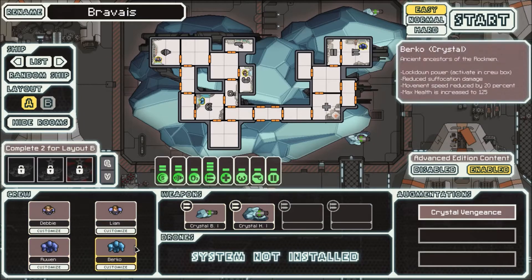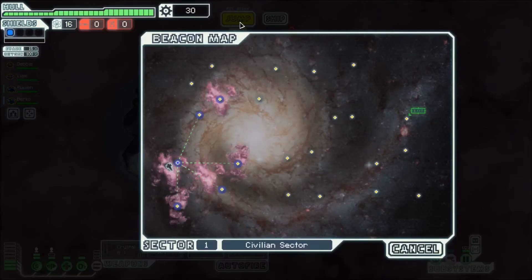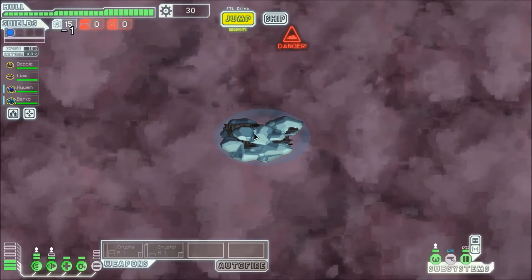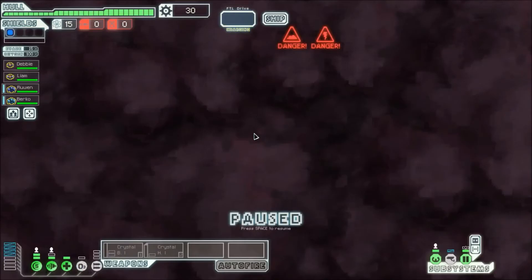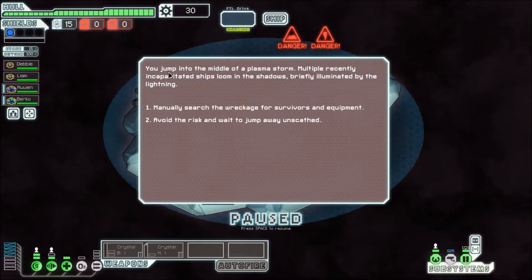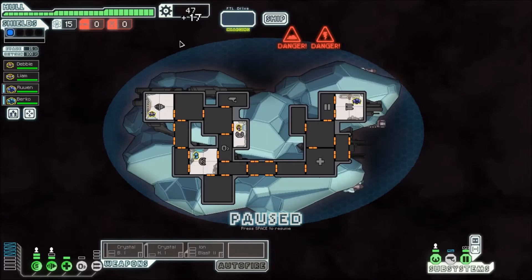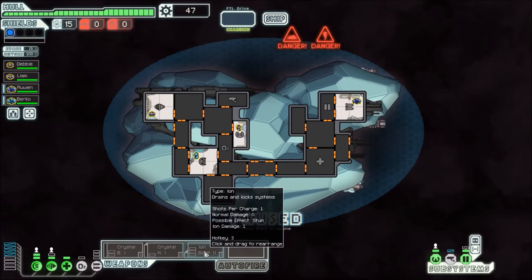Anyhow — Debbie, Liam, Ruin, and Berko — have an important quest, amidst lots of nebulas. We don't start with any... Already? You jump into the middle of a plasma storm. Multiple recently incapacitated ships loom in the shadows, briefly illuminated by the lightning. We manually search, finding an Ion Blast Mark II and 17 scrap on the first jump.